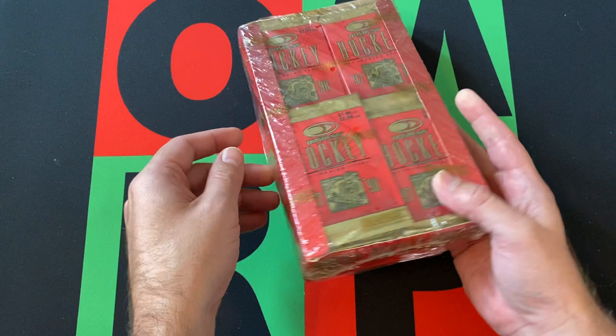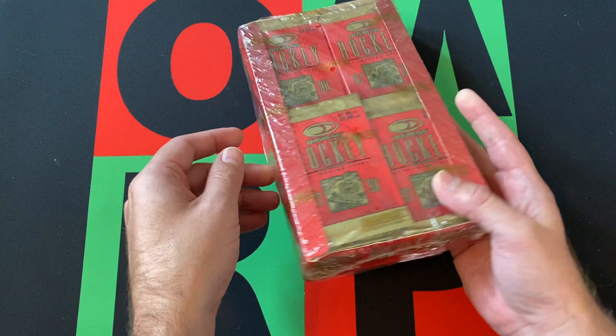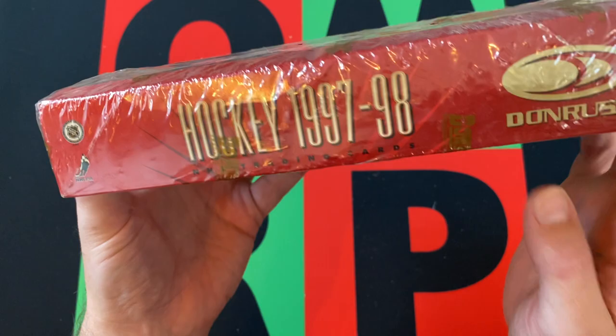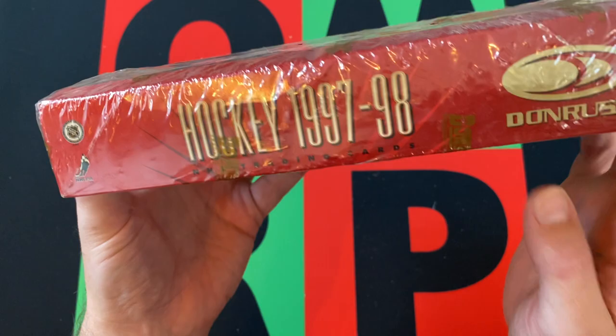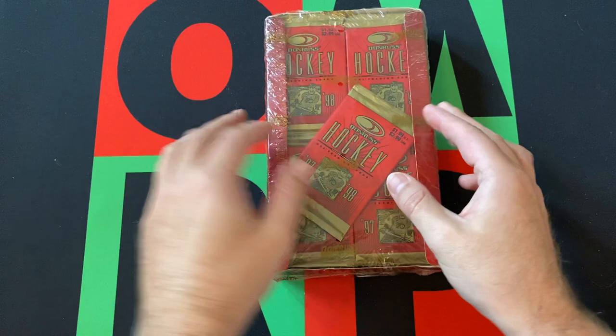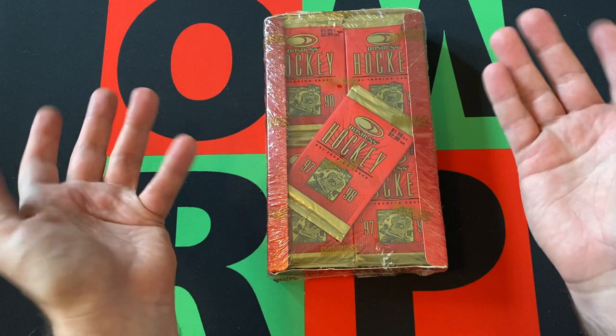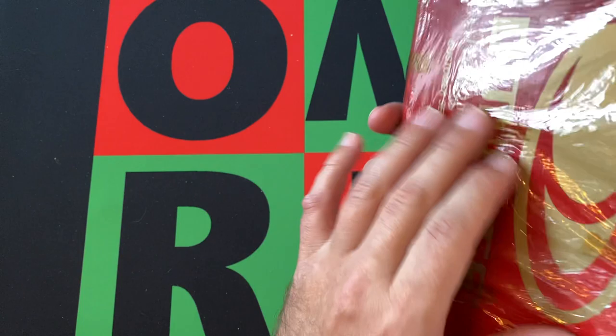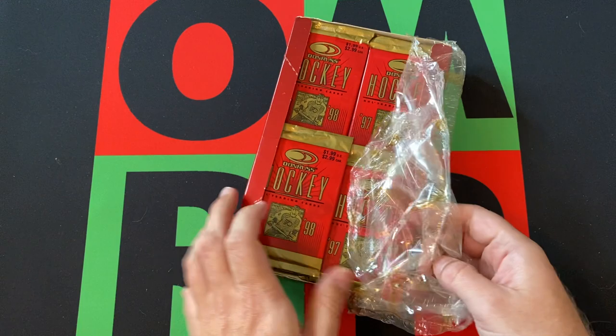We got 97-98 Donruss. This is a retail box. I believe there's 36 packs in this box. As per usual, we're going to do one stack a day — one stack today, come back next week, we'll do another stack. There seems to be an extra pack in here which is kind of floating. This box is packaged weird, so it's almost like it got repacked or something.